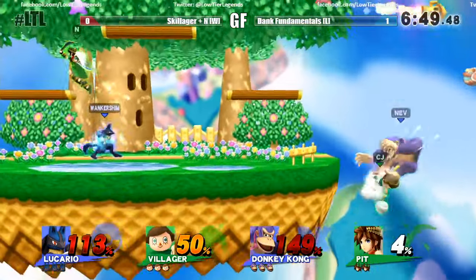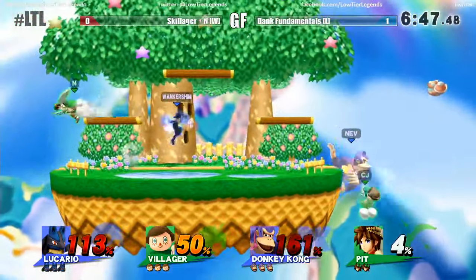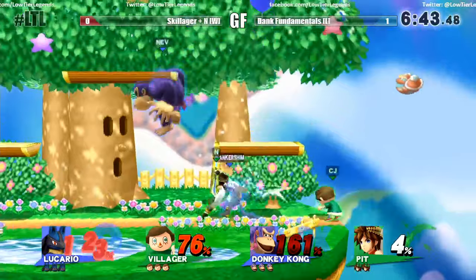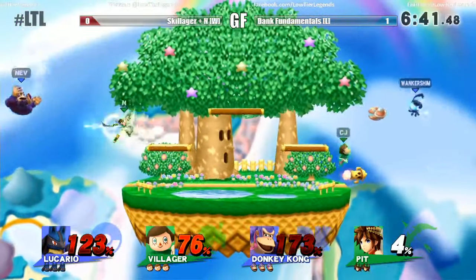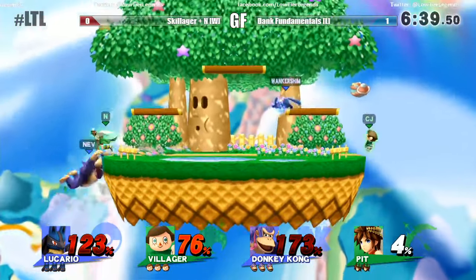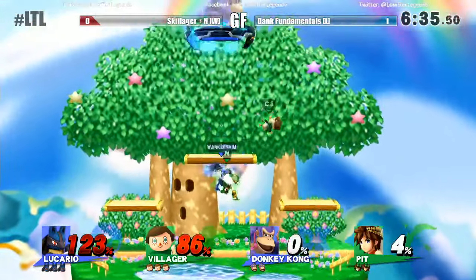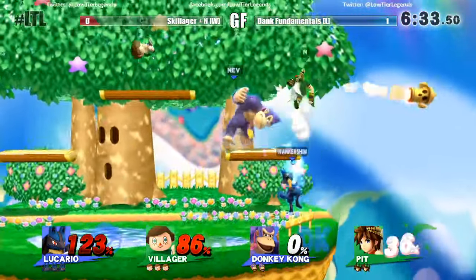Sometimes Cody has one of those days where everything is just three turnips — he just gets three every time. The tech by Nev and the tech by Skillager, showing their dominance as the first and second best players in the whole state of Nebraska. As their team says, dank fundamentals. And the up smash by N kills Nev.